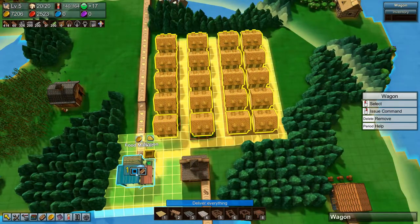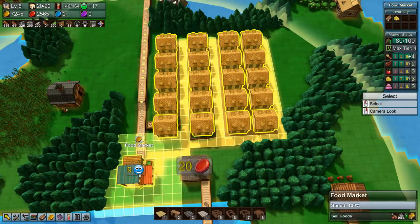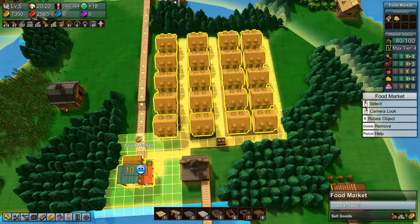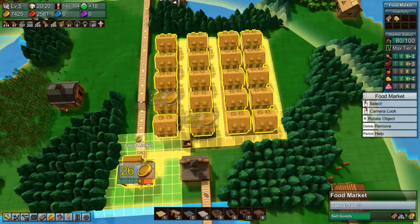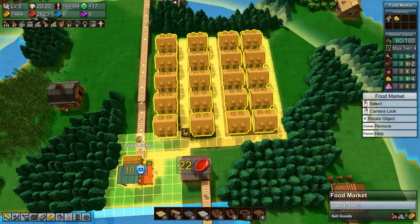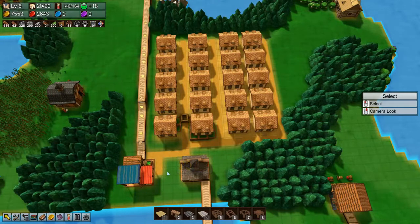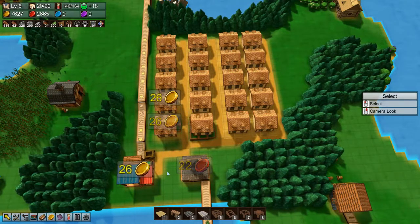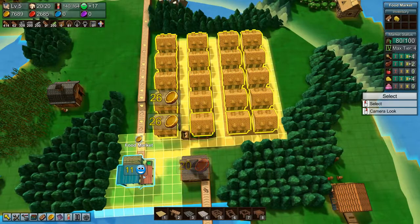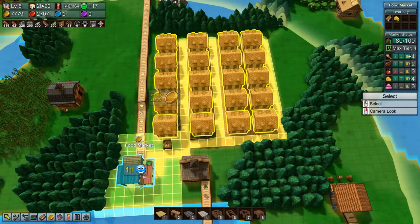I should tell this wagon to grab anything and stick it in there, because then we won't fill up on anything. So just grab anything from the market that's in the market and deliver it out — it'll provide us extra coins and will keep the market hopefully from filling up completely.